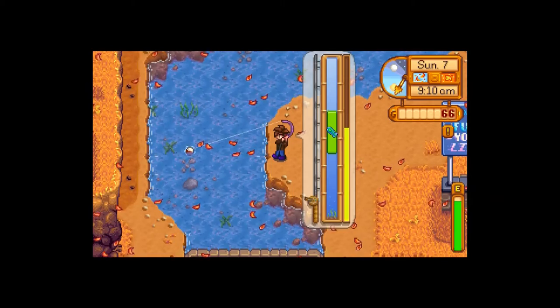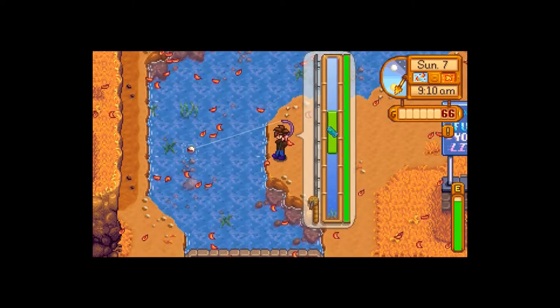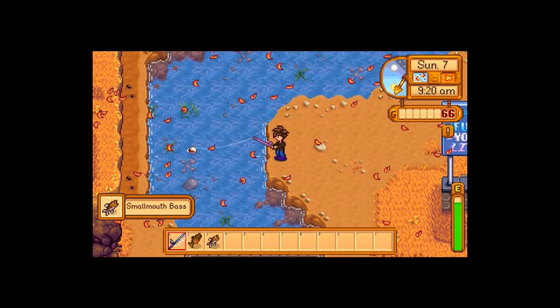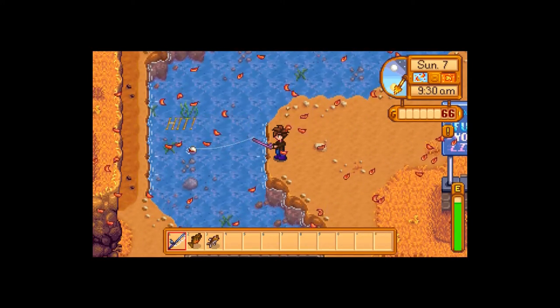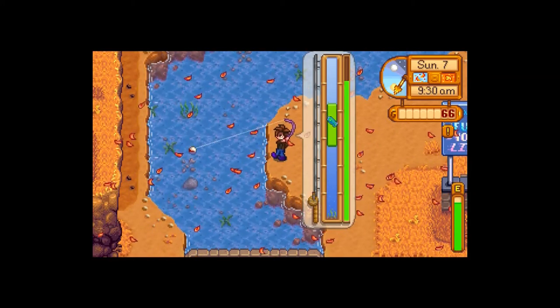That's pretty much it. If you're on an Xbox controller, it's X to cast the fish out - hold X to cast it out, then X again when something bites, and then just tap A to control the bar, same as the left mouse button on mouse and keyboard.